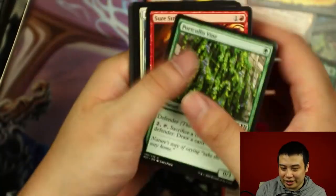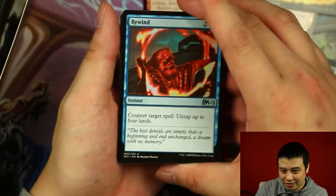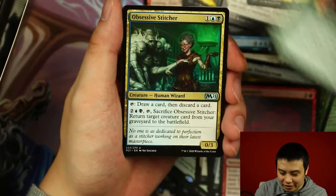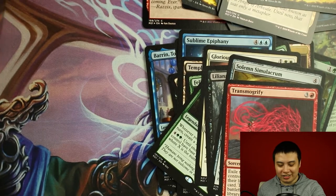I'll show you it all at the end and we still have 3 booster packs left. There can't be any more than that. Order in the Woods, Obsessive Stitcher. And Containment Priest. 2 more booster packs — there's no way there's anything better.